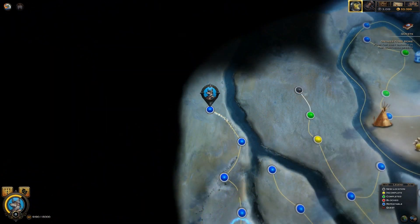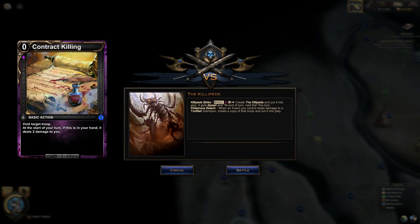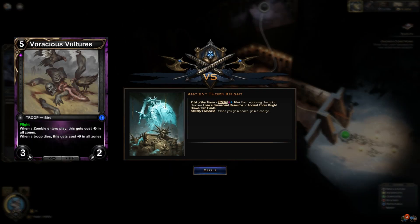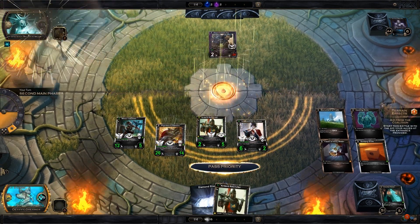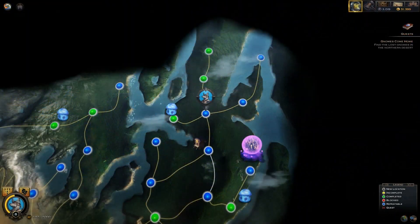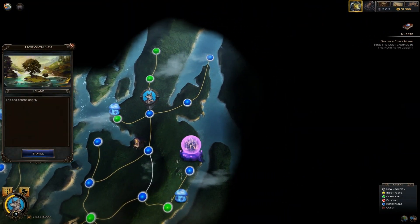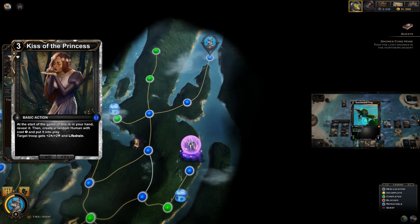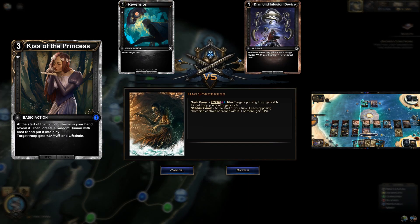Adventure Zone 1 has a few exclusive cards to find which you can only earn once per playthrough. Two of them require mostly straightforward wins: Contract Killing from the second Killipede encounter, and Voracious Vulture from the Thorn Knight encounter in the Tome of the Rose Knights dungeon, and both can be done with the level 8 Mono Diamond deck listed in the notes below. In a previous video, I showed you how to get the Kiss of the Princess card from the Hag Sorceress by reverting Princess Daphne, which is pretty easy to do by adding cards like Reversion and Diamond Infusion Device to this deck.